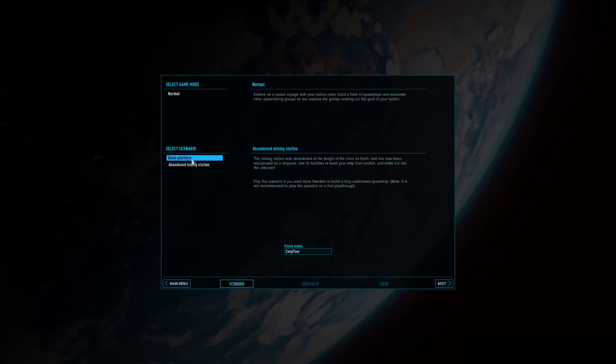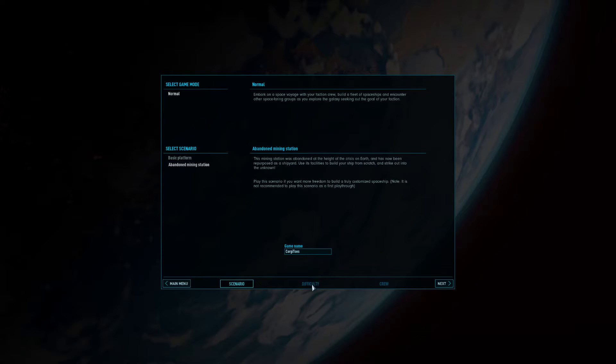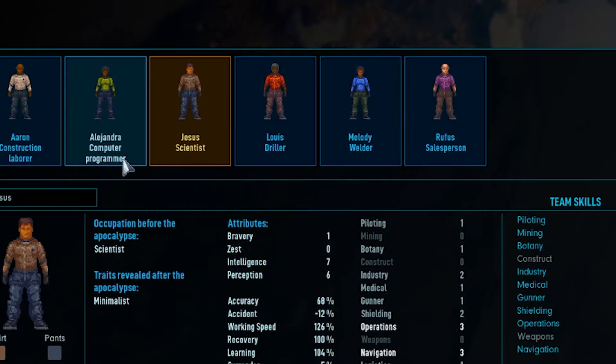The first thing I typically do to start off: the abandoned mining station doesn't really allow open creativity when you actually create a ship, so let's go ahead and choose that.